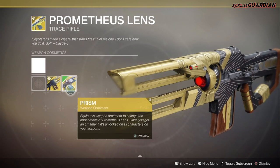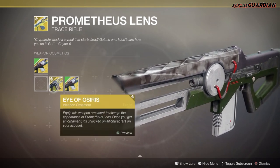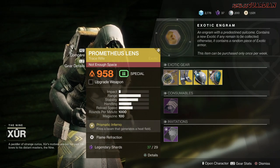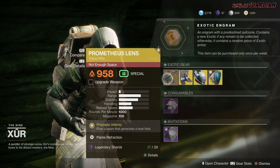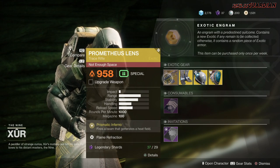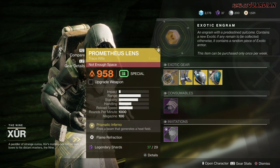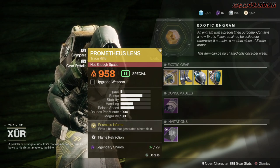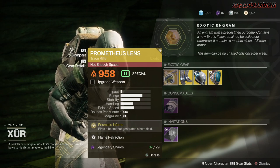and Prism. I'm not sure if there are more ornaments for this weapon but those are the only two I have — ornaments do not come with the weapon. Prometheus Lens is an okay exotic, probably low tier. I'm going to give it a 2.5 in PvE and a tier 3 in PvP, and that's only because people are using Cold Heart a lot more than Prometheus Lens in PvP. The tier scale will be in the description box below.